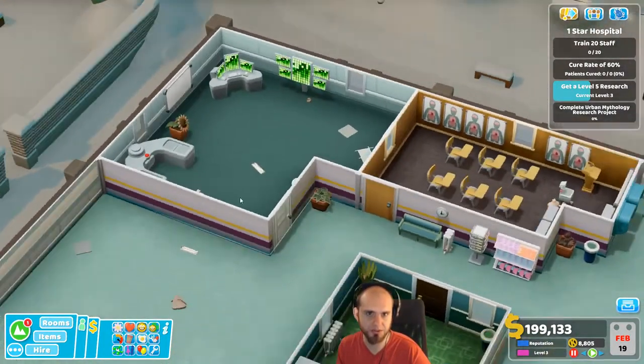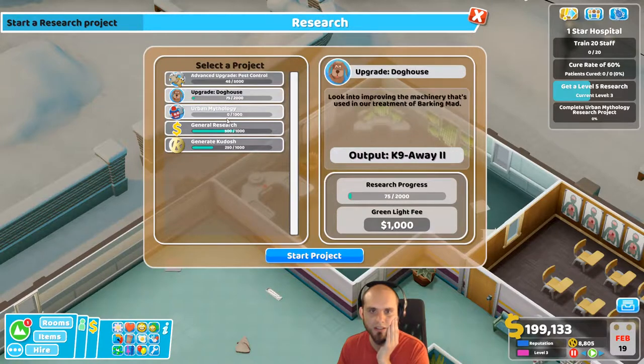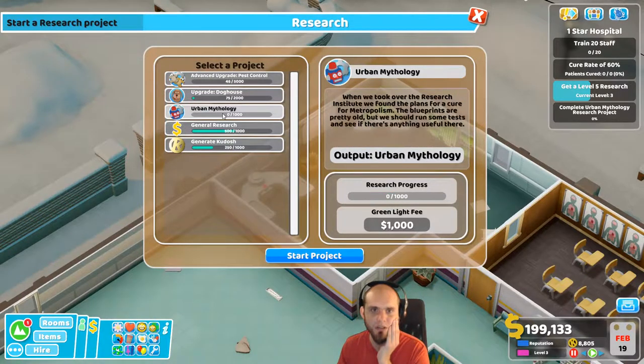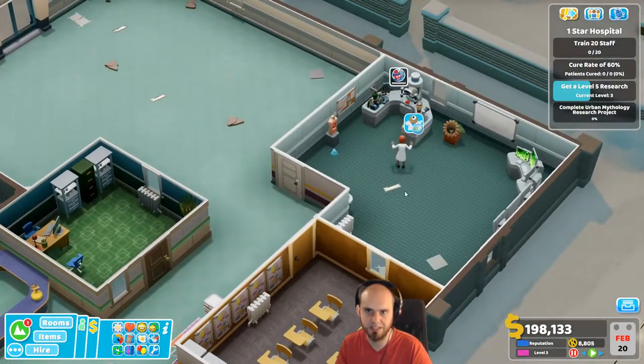We could research something right? Urban mythology - when we took over the research institute, we found plans for a cure for metropolism. Blueprints are pretty old but we should run some tests to see if there's anything useful. Can't do this - or can I? General research earns some money, that is something we could do. How about we actually do this our project - when you're not doing anything else, go over here and stop messing around.